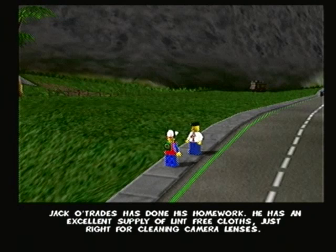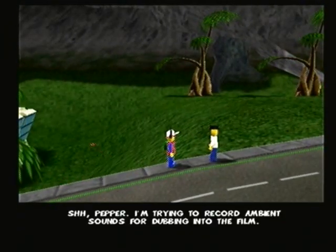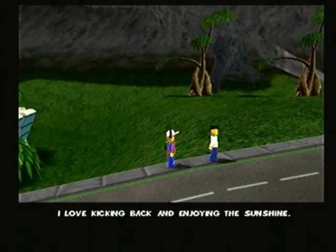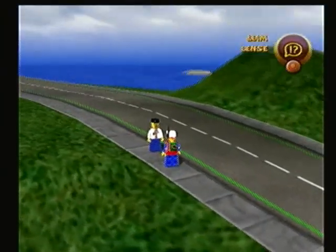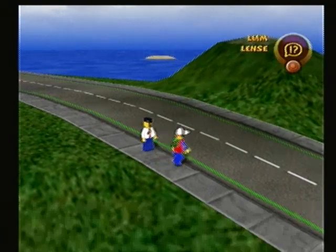Another character says they've had a really pleasant time with DJ Jacket discussing the film's soundtrack. I wish the music composers of this game released all the music tracks as an official soundtrack. One character says they won't catch anyone out with their false flower that squirts water, and how about a handshake — but no, so they can't surprise you with their hand buzzer. Jack-o-Trades has an excellent supply of lint-free cloths just right for cleaning camera lenses. Another NPC is trying to record ambient sounds for dubbing into the film, and the robots seem willfully incompetent.